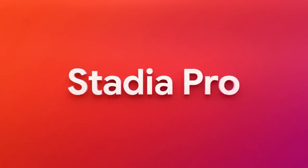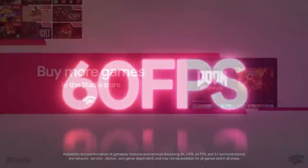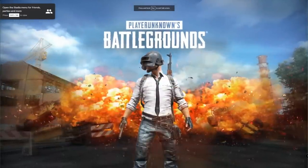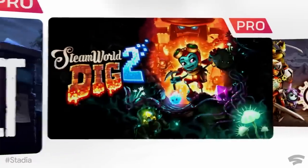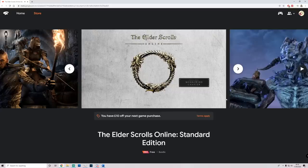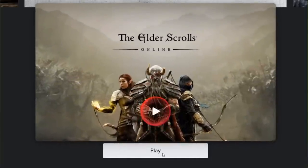You also have Stadia Pro, which costs $10 per month. It lets you play games at 4K 60fps, but most importantly includes free games you can claim every single month — like PlayerUnknown's Battlegrounds, Destiny 2, Grid, and others. However, right now Stadia is giving you one month of Stadia Pro for free, so you don't need to pay anything. Once you've made an account, you can go ahead and claim The Elder Scrolls Online for free and try it out for yourself.